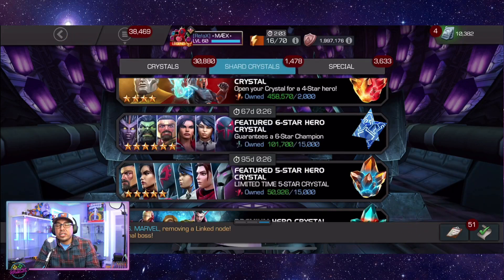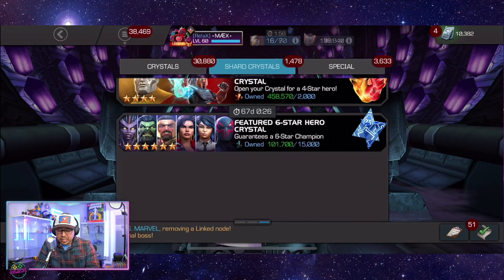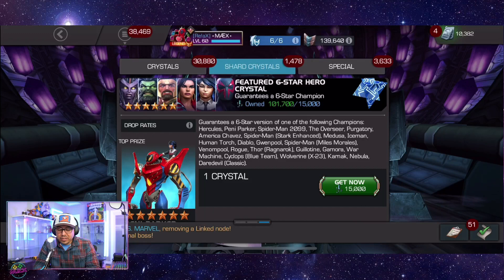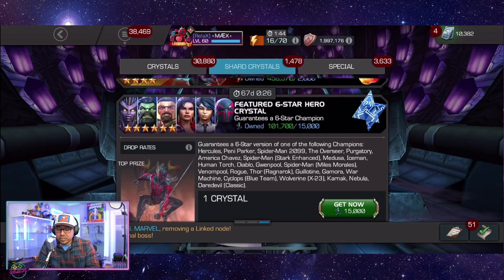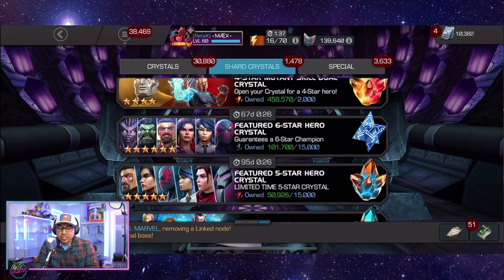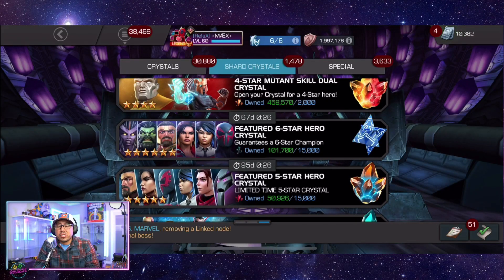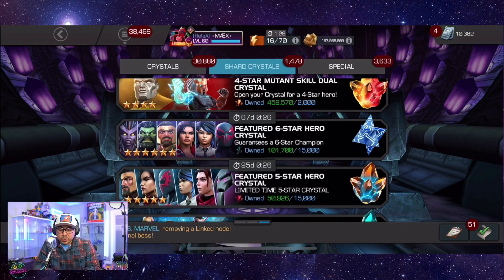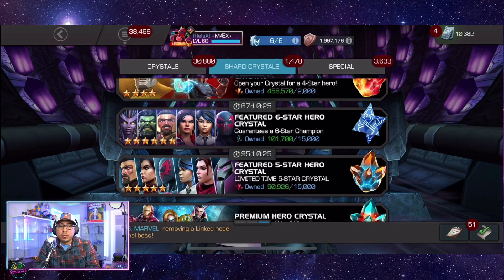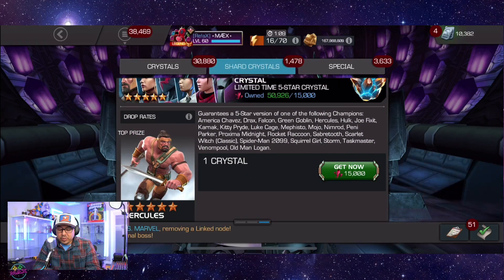Another update: my six-star shards are currently over 100,000 with 67 days on the crystal. I'm thinking about popping one more feature six-star, hoping for Medusa — honestly she's the only one in that feature I care about. Otherwise, I'm considering holding off my shards and saving whatever I can pick up through the end of the month to maximize my pull count. I also want to note my five-star shards — I used to have close to a million.